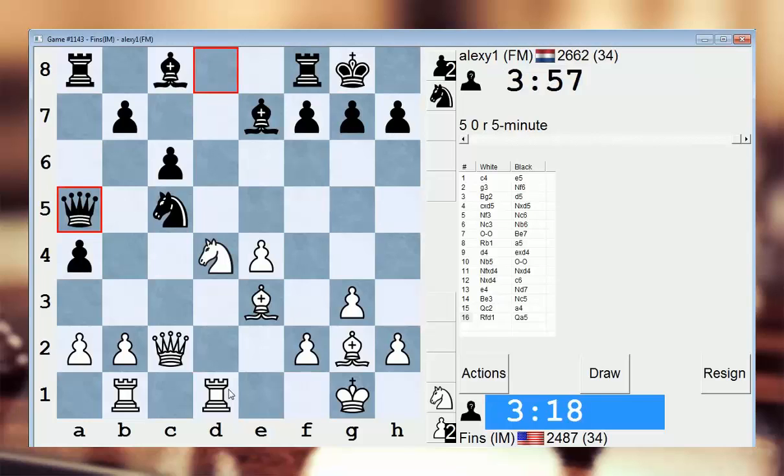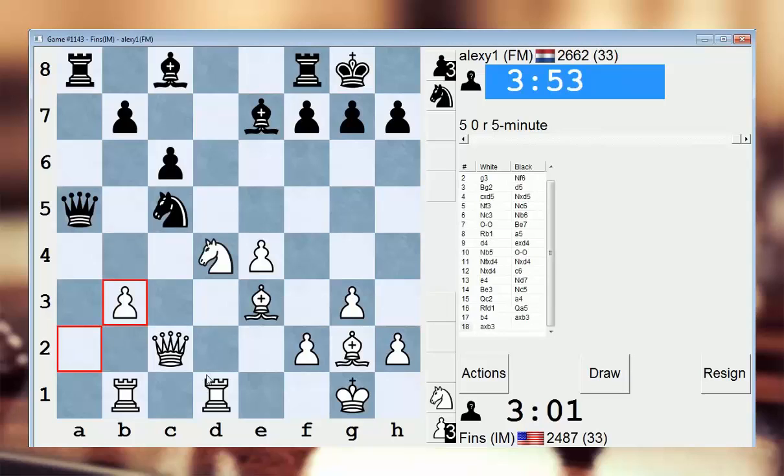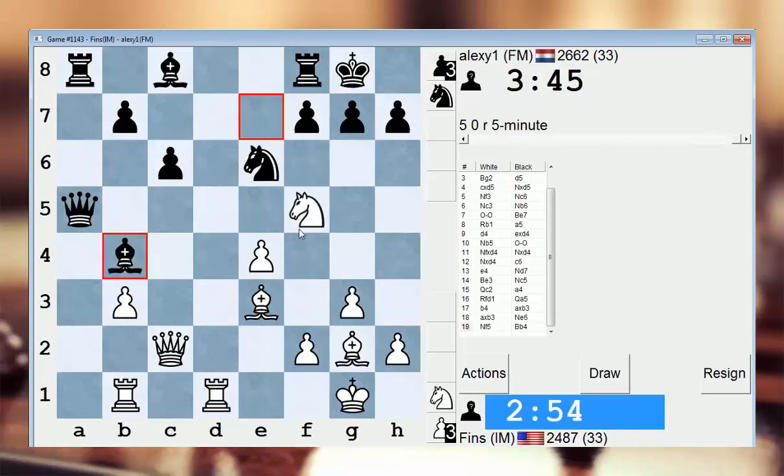Alright, so now maybe b4. He takes en passant, I take with my pawn. Queen b4. Other moves like knight f5 here maybe? b4 just feels like the right move. Let's do it — it just looks like the correct idea. Queen b4 is a little annoying though. He runs away. Let's go here. I like my knight.